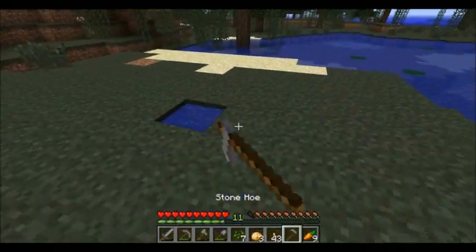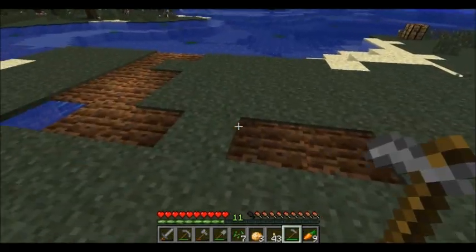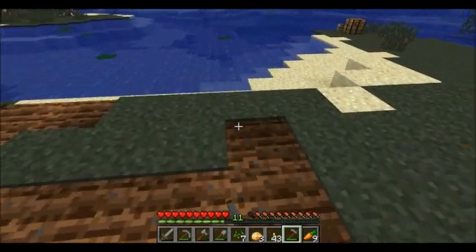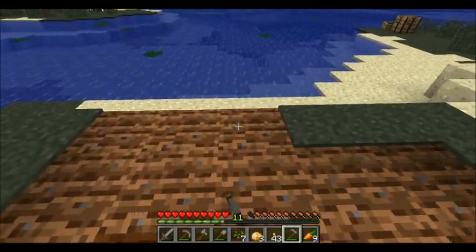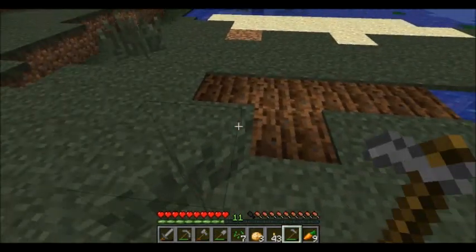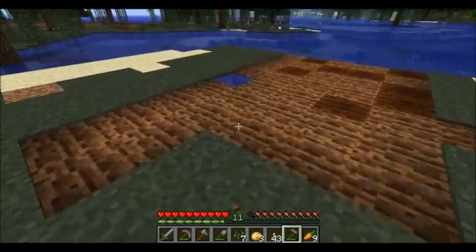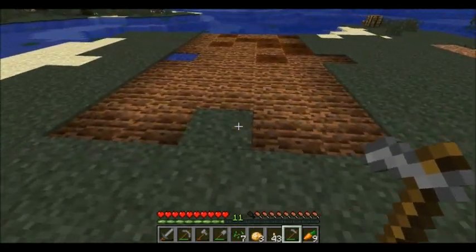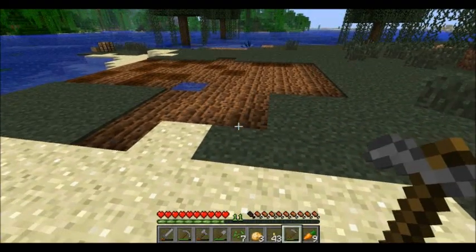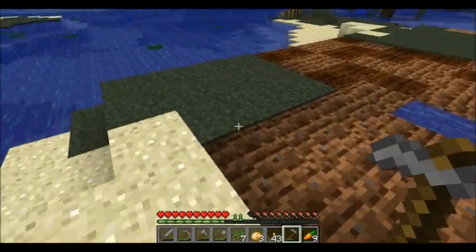That farmland right there is going to eventually turn back into dirt because it's more than four blocks away from the water. I think this one is going to be for carrots, and then I'll make another square for potatoes, and another one for wheat.